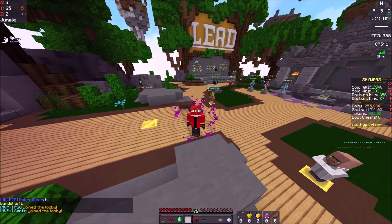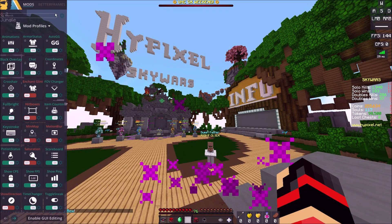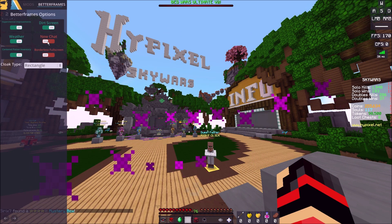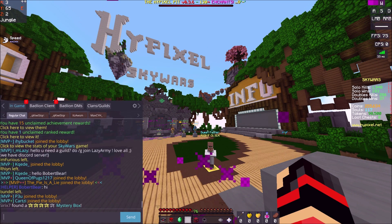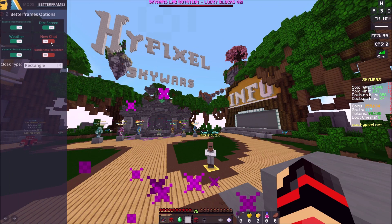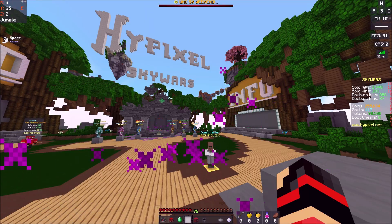Plan B, guys. All you gotta do is press whatever key opens your mod list on Badlion, then go to Better Frames, and then go to New Chat so that it will be on. That's the really bad chat, which is bad. Then you just go back, remove this, and you have the good chat which everyone loves.